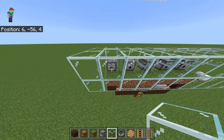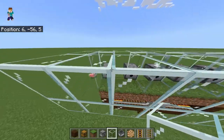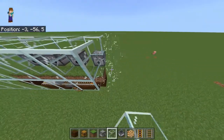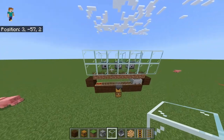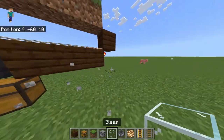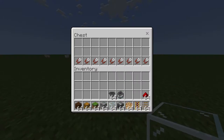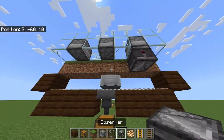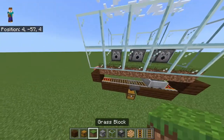I just realized the minecart's not going to reach here, so that's on me. Again you don't have to build this exactly how I am — you could build it however you want. You're going to want your observers facing the dirt blocks like so. You can have multiple dirt blocks like I've got on each side here — you don't have to if you don't want to.